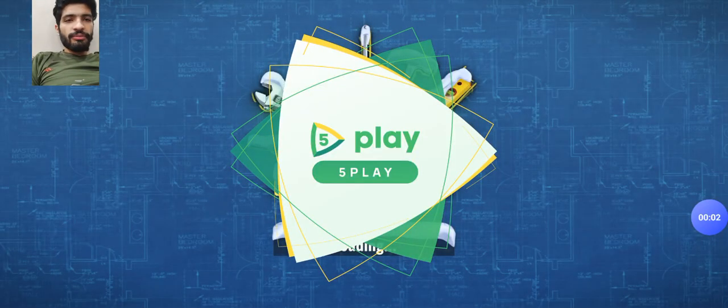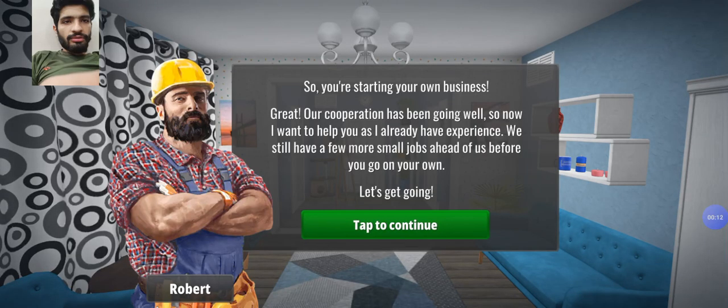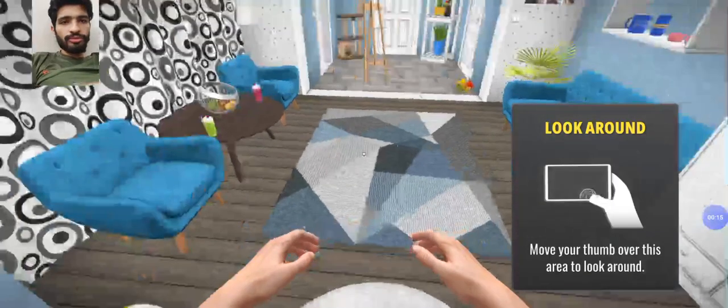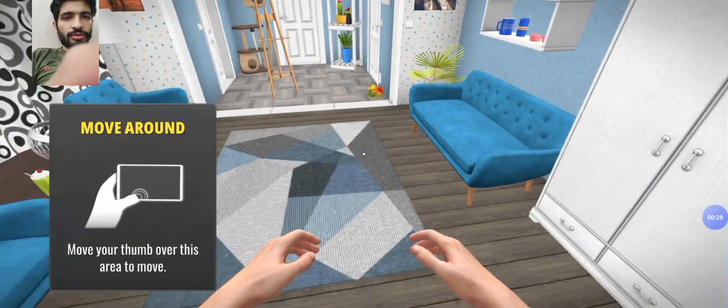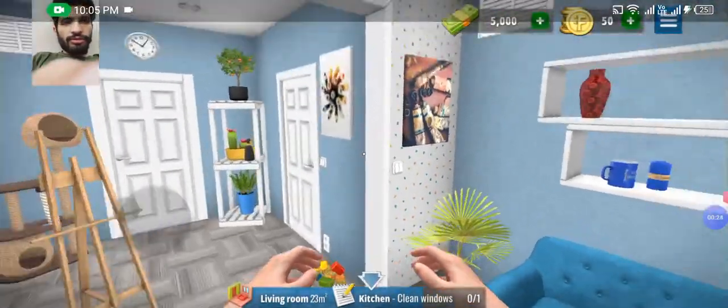Hello friends, welcome back to our S5 gameplay. I don't know why the hammer is showing — it's showing and this is not my house. There is some internet connection problem, so the hammer is showing me a glitch somehow.